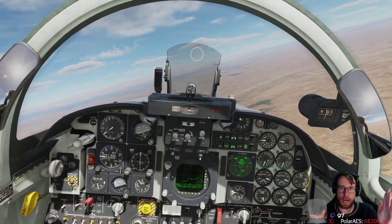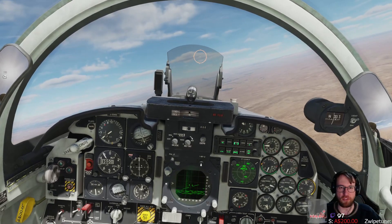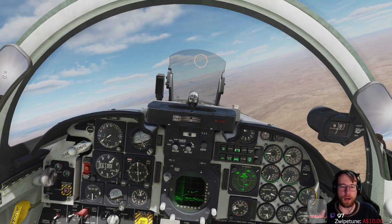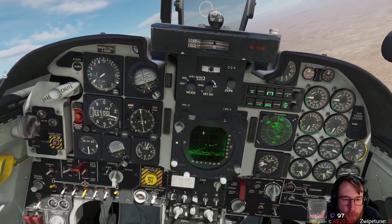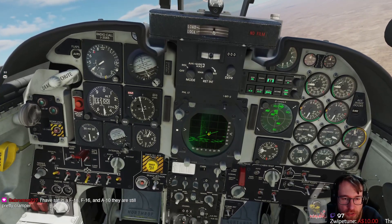So the closer the target gets, the more angular resolution you have. The left side of the scope is whatever the left scan azimuth limit is — I think it's like 30 degrees — right side, same thing. Your range scale is here; that tells you what the top of the scope is. At the moment the top of the scope is 20, and I can lock out to about 10 miles, which is in the middle.